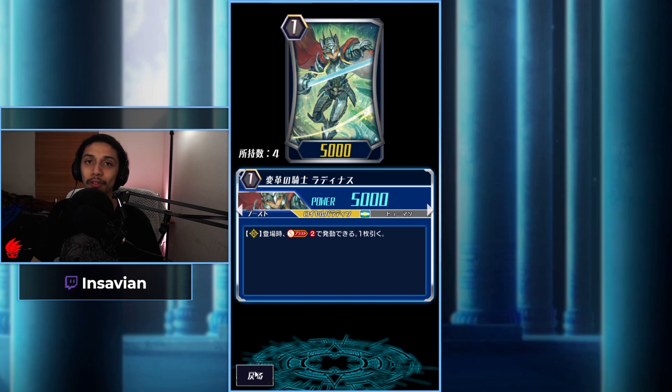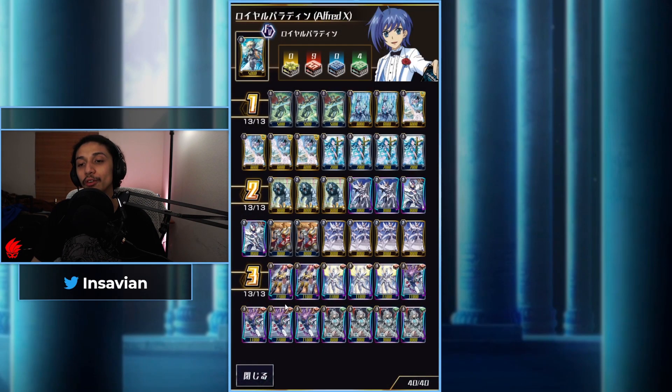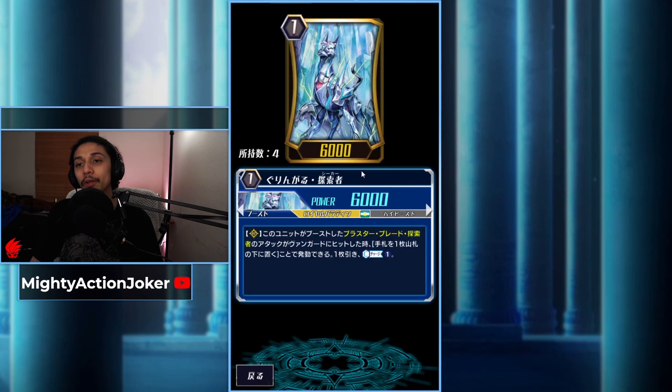Next up we have three of the soul blast two to draw a card — it's literally just for legion. It's also not a seeker, which means this and Lian, which we still have four of, are not going to apply to seeker abilities that the cards further down would. But it really doesn't matter because their use is just for legion.